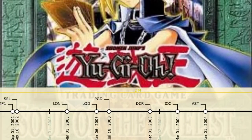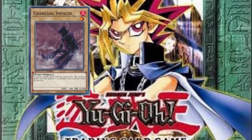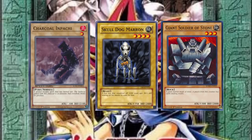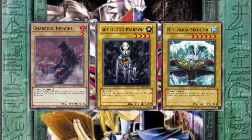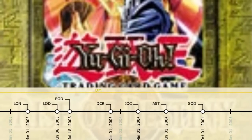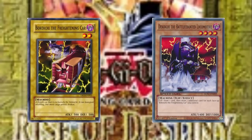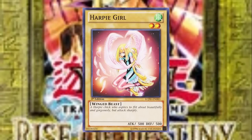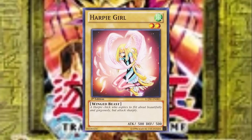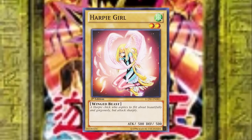Moving on to Soul of the Duelist, there are four defensively minded normal monsters, a couple of which even raise the power ceiling. Charcoal Empachi has 2100 defense on a level 1. Skulldog Maran has 50 more attack than the Giant Soldier of Stone, and is more lore. Neo Aquamador becomes the best one tribute defensive option as it has more attack than the Labyrinth Wall. In Rise of Destiny there is Bokoichi, which has a niche interaction with Dikoichi for additional card draw, and Harpy Girl, a member of the Harpy archetype. This is really showing a turning point in the design space, as the game is beginning to become more focused on specific synergies between cards and especially so concerning archetypes.